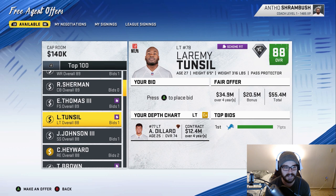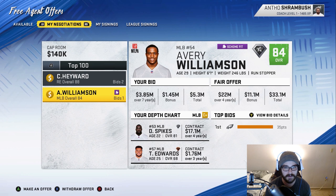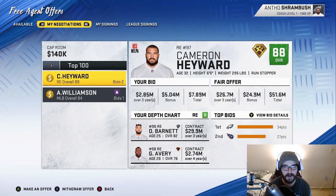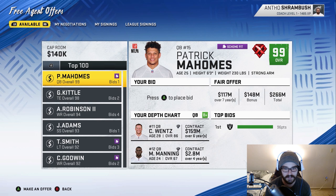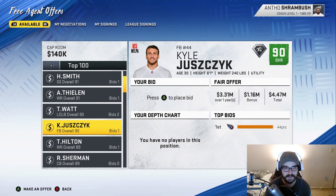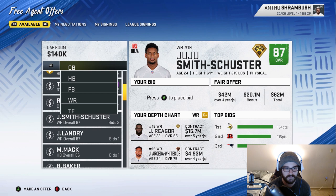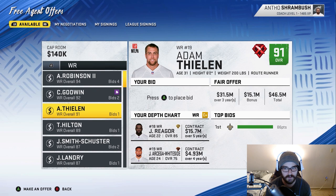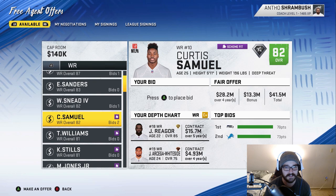I went after two players with the very small amount of money I had: Cameron Hayward and Avery Williamson. Nobody was really going after Avery Williamson. Patrick Mahomes looks like he's going to go to the Raiders. I'd love Jamal Adams but there's no way I'm going to outbid Lane. I really want Chris Godwin but I probably can't outbid the Browns. T.Y. Hilton isn't getting many offers, Jarvis Landry isn't getting many points either. Curtis Samuel would be pretty solid — I might try to give him a serious offer.